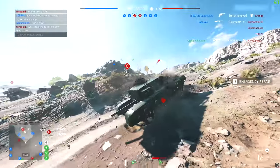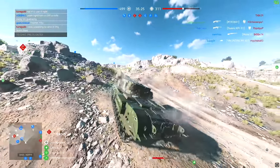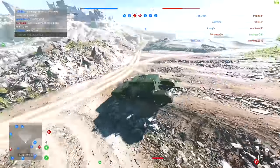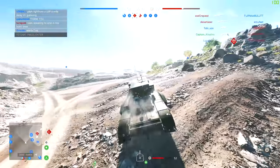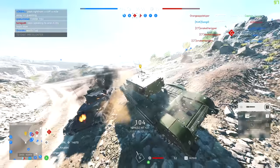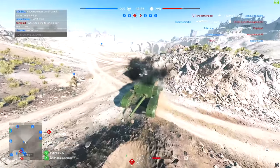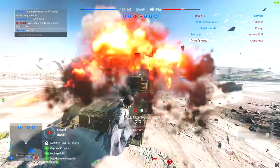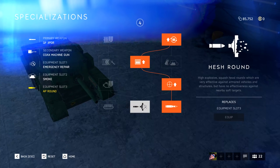Moving on, we have the Churchill Gun Carrier, unlocked at rank 17. The tank shares similar health, armour and mobility statistics as the regular Churchill, with the main difference being an armament layout change. The main gun, the QF 3-pounder, only has a limited traverse meaning you have to rotate the entire tank to hit targets. The left-hand specialisation path offers enhanced survivability, whilst the right-hand side produces a more powerful anti-tank option. I would recommend right-middle, right-right if using this tank.